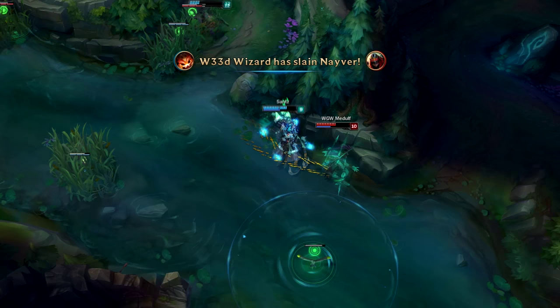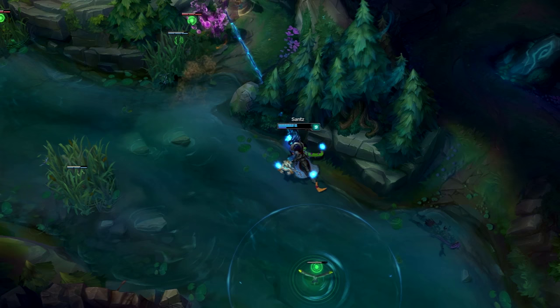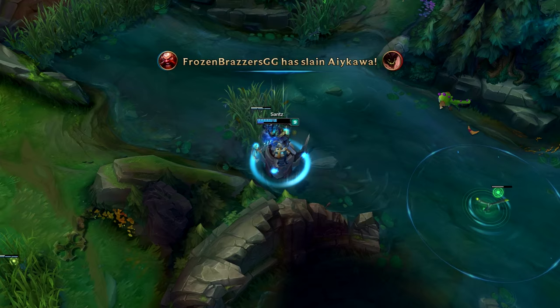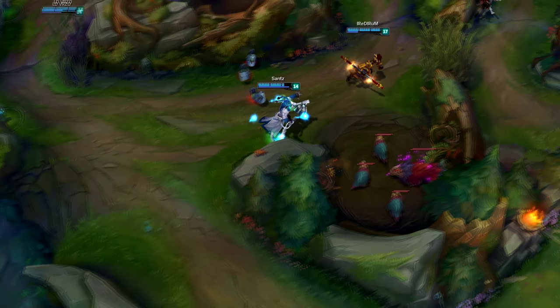Team fighting with Fresh is different depending on the enemy team comp, so take time to think about how you're going to approach it. What you really want to do is hook the carries, but if you have a lot of CDR you can hook anyone to start a fight. Look for opportunities and openings and be aware of your surroundings. Make sure you ping the person you're going in on so your team knows - if you don't make them aware, you'll be in trouble.